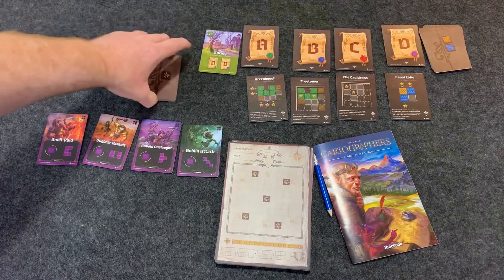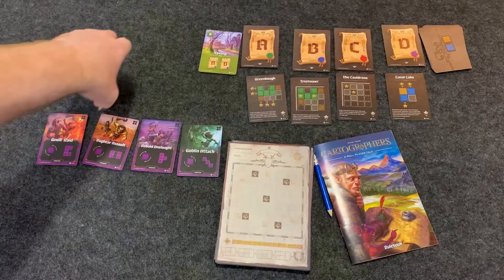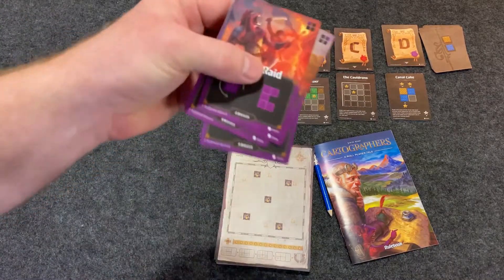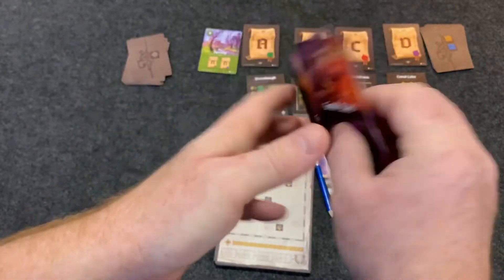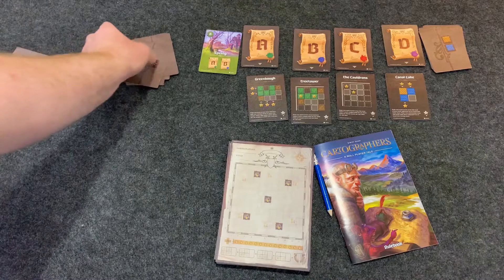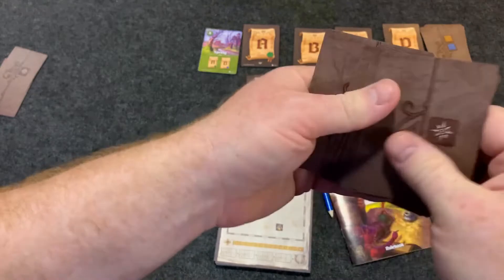The last part of setup: you take all the explore cards and shuffle them up — these are the cards you'll flip over to draw on your board. Then you take the four monster cards, shuffle them up, and place one in this deck and shuffle it in.